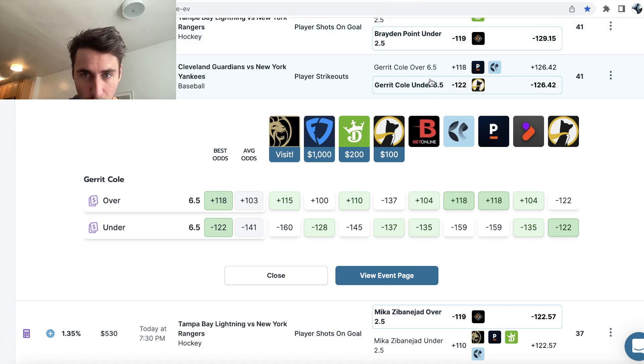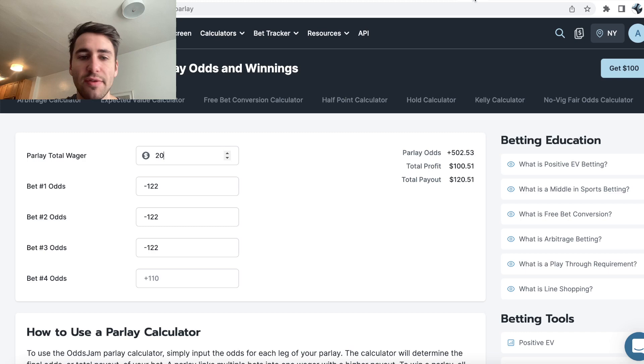The first pick I have is Garrett Cole under 6.5 strikeouts. If I'm playing this in a 3-pick entry, I assume I'm getting minus 122 juice. The reason for that is if you look at a parlay calculator, on Underdog Fantasy you're getting plus 500 odds for 3-picks — that's just implied juice of minus 122. In other words, if you had a 3-leg parlay on a sportsbook where every leg was minus 122, your parlay would come out to plus 500, 20 to win 120, 100 in profit. So you should assume you're betting at minus 122 juice.